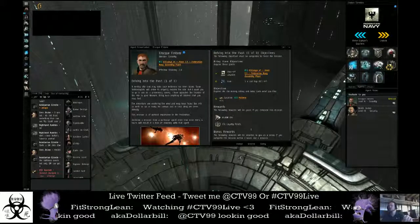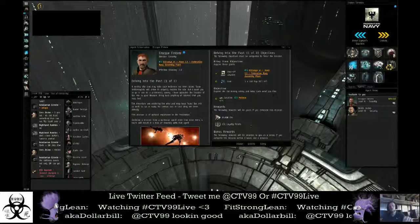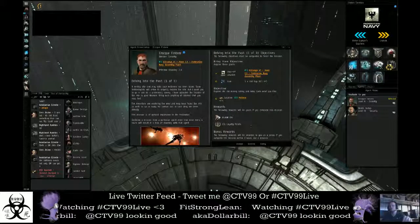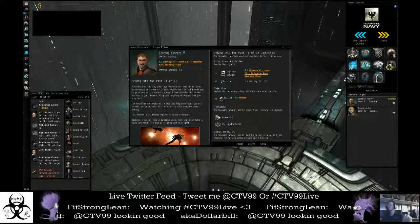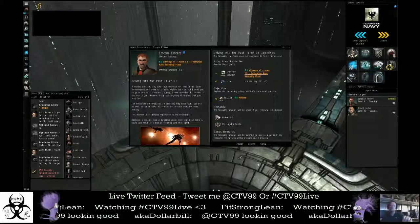We're going to go ahead and jump on here and see what we get for the next one. Now we've got a part one of three, delving into the past. Not exactly sure what I need from this one, but I need to find an old mining colony and bring back whatever I find.